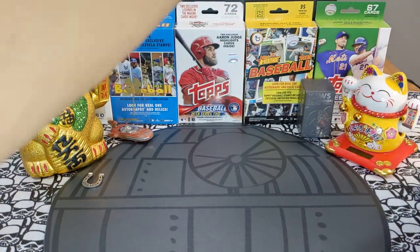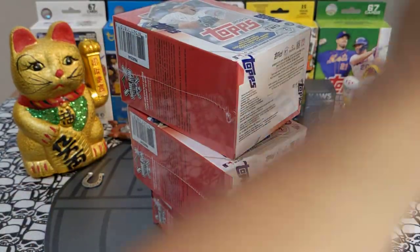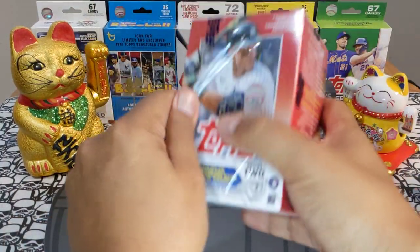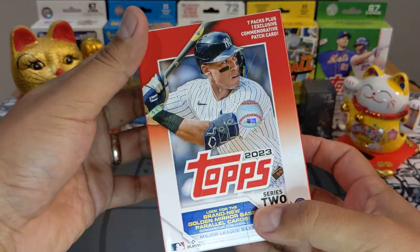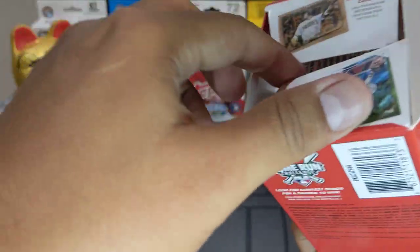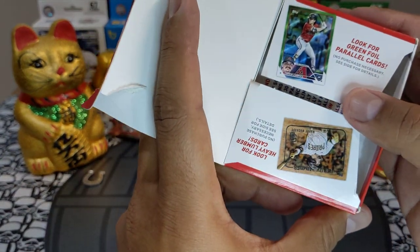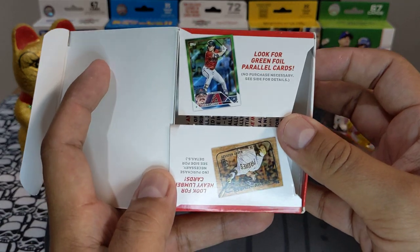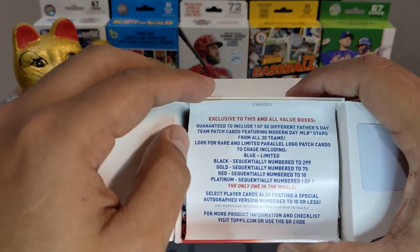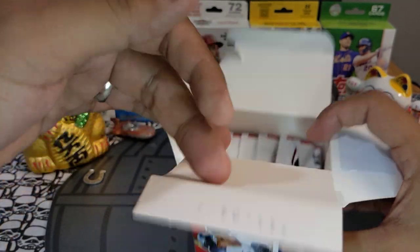It does talk about SSPs, one-of-ones. We get seven packs and a nice patch. We are looking for Walker, Volpe rookie cards, parallels — there's a lot of good rookies in this set. The box looks very beautiful. Check it out — there's a green foil board! We got green foil boards. And here is the rest: black gold, platinum. Still doesn't talk about the new purple and blue.